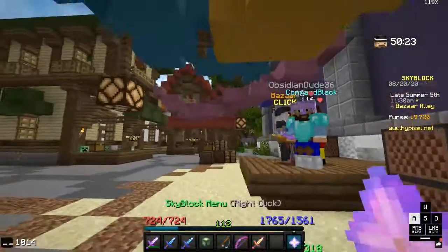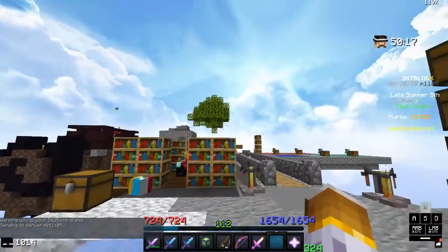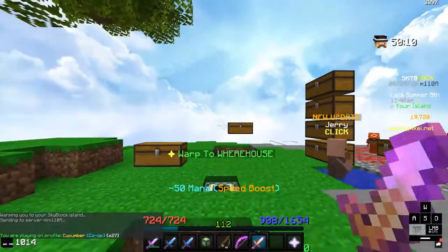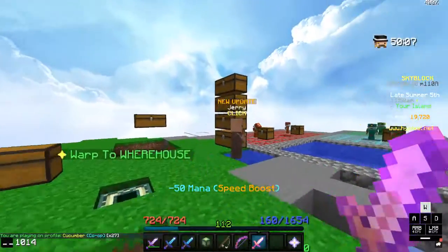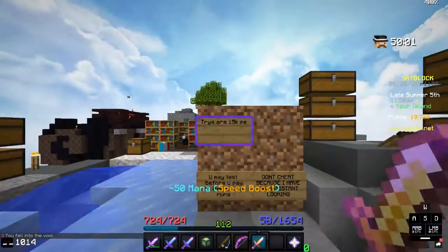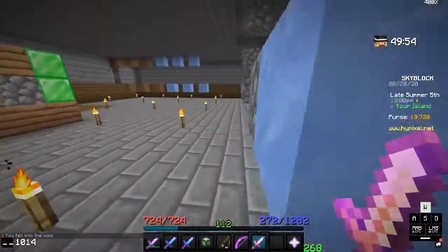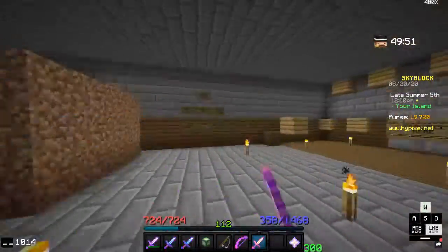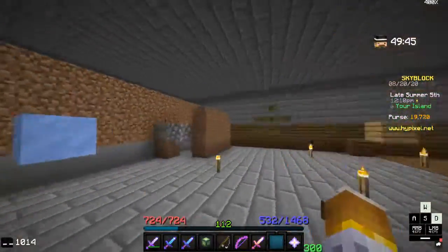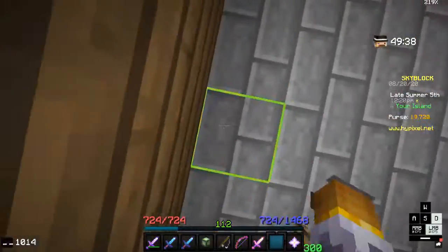But before we do that we have to grab a Revenant. I managed to get a ton of sets and I have to use this thing. Let's see how much mana this sword would give me. The Rogue Sword is the best sword in the game right now. I'm going to showcase this in a later video — this is my money-making method, used to be my money-making method.